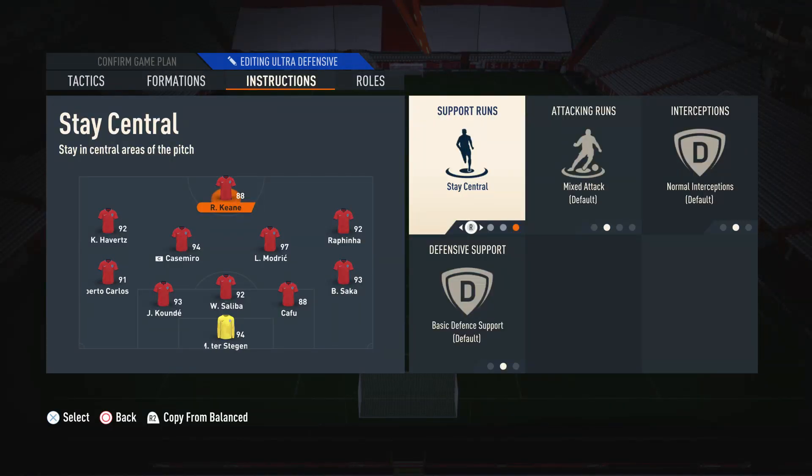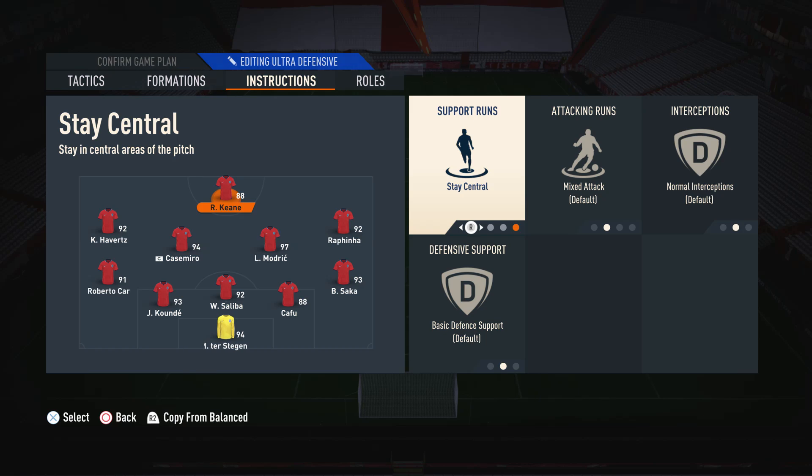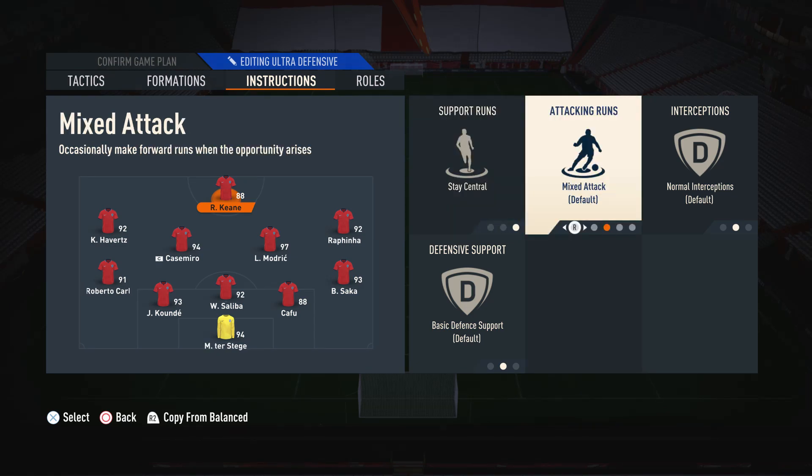Moving on to the player instructions. On the striker, I have him on stay central and mixed attack. The reason I have him on stay central is so he's always in the correct position — we don't want him drifting into wider areas as we already have enough players covering those spaces. We need him in the middle to finish off chances for us. I also have him on mixed attack as opposed to getting behind, because on getting behind strikers can become very one-dimensional. On mixed attack, they make much more dynamic runs, get more involved in the build-up, and it is just much easier to attack.